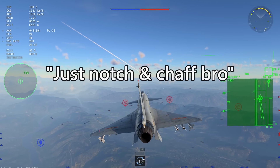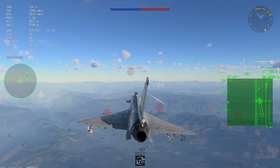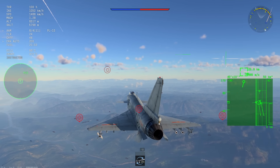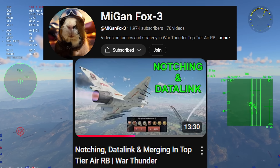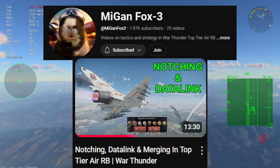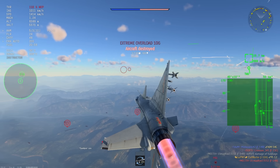But I haven't seen any detailed looks into actually defending against radar missiles and how their radars work beyond just notch and chaff. So I decided to run some tests to figure out exactly how the radar onboard FOX-3s operates and how to optimally guide them in and defeat them. This was also partly motivated by a video on how to use Datalink to guide FOX-3s towards enemies even if they're notching, made by MeganFox3. Definitely go check out his videos — he's very articulate at explaining both the mechanics and gameplay at top tier.